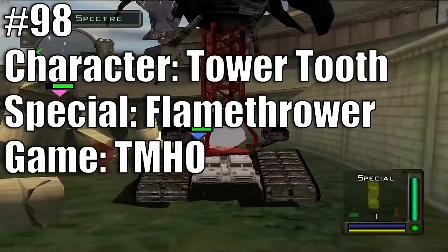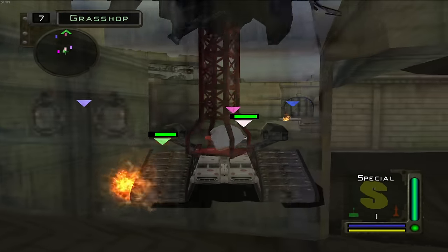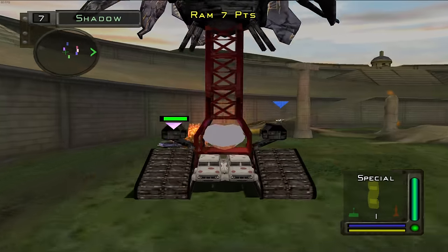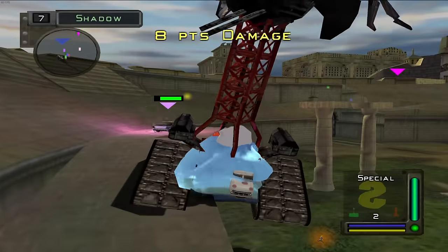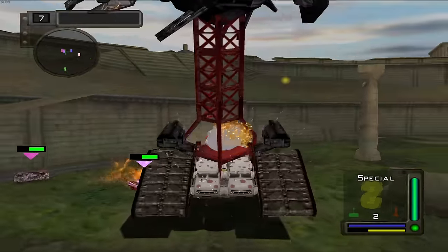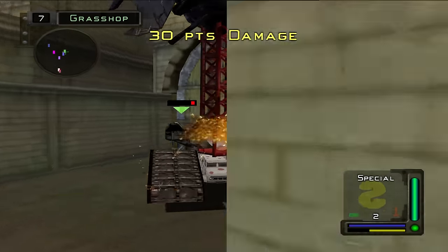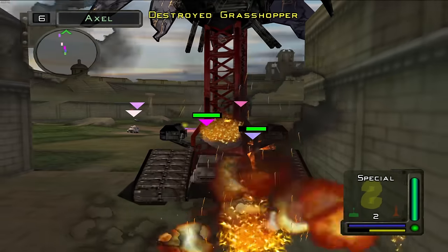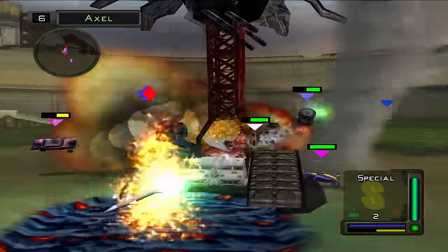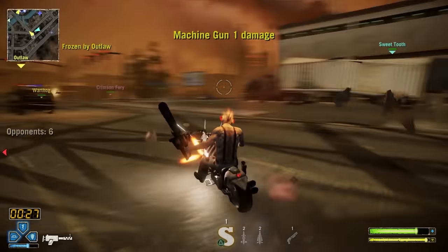At number 98 we have Tower Tooth's Flamethrower and Lightning Storm in Twisted Metal Head On. Tower Tooth is so low mainly because you can only play them on one level in the entire game. Their special weapon is literally a flamethrower with a five-foot radius that does barely any damage. I spent about seven minutes recording footage trying to kill everybody using just the flamethrower, and it took way longer than I'd like to admit.